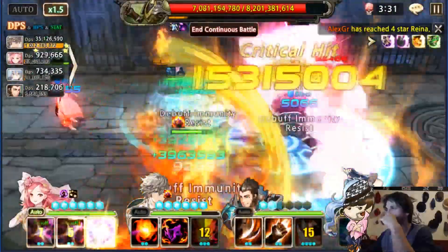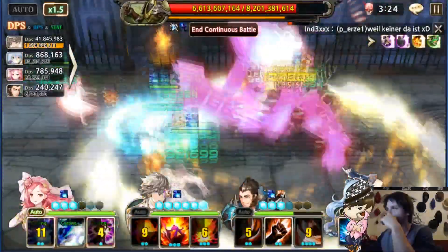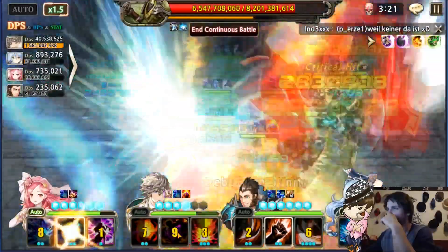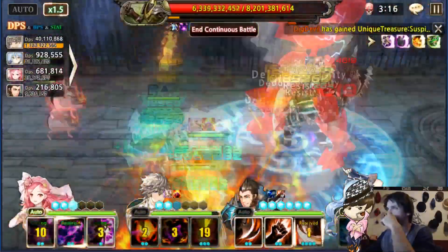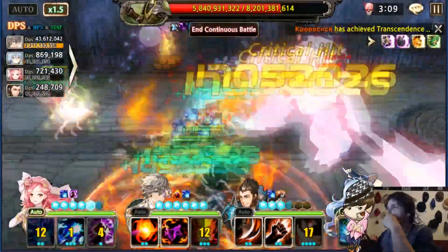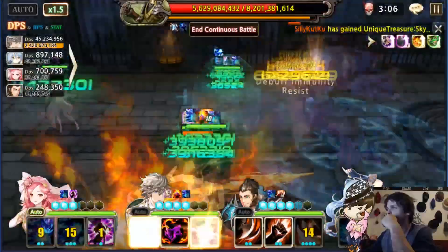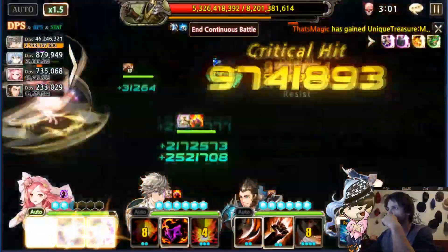Yuno gives more heal, more damage, and more P-defense shred. You could pick May on this team — obviously yes — but in terms of healing I would say Yuno is way, way better. On S3 dark for Chase, I picked a little bit of extra stun just to make sure I'm doing enough damage to get the kill.